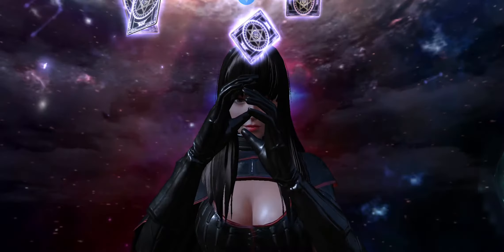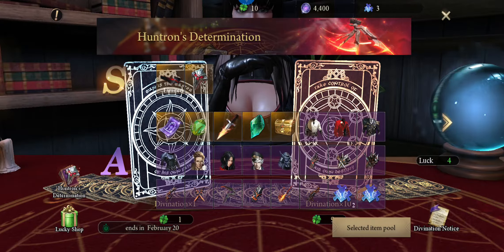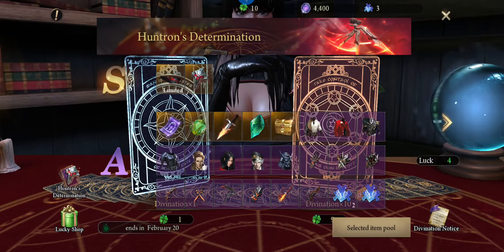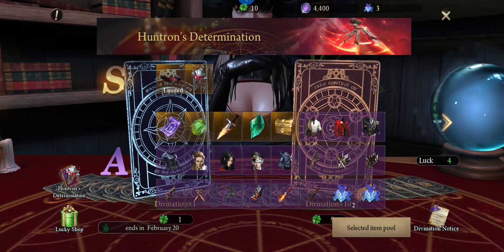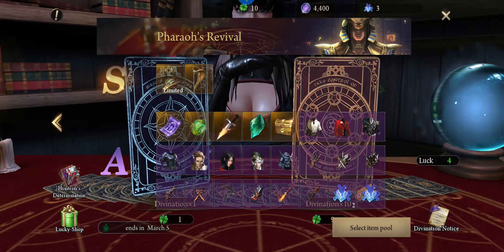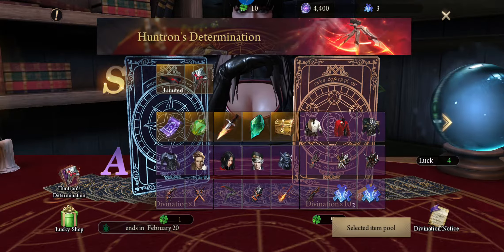We have two types of equipment. One is Hunt from the Termination, which ends on February 20th, and then we have Pharaoh's Revival - the Egyptian costume - which ends on March 5th.